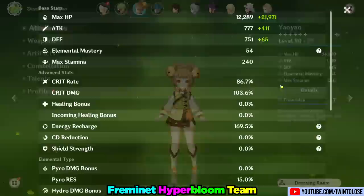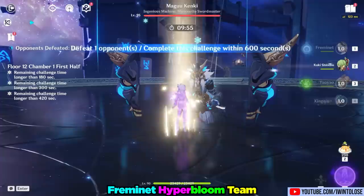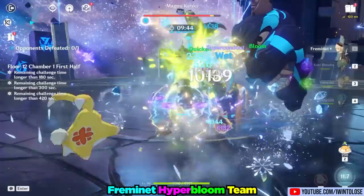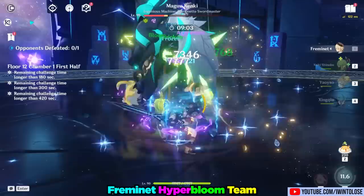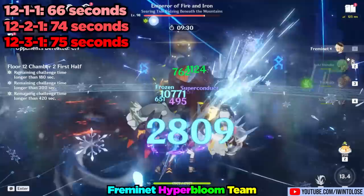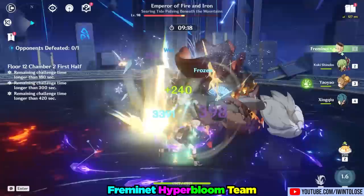Now let's take a look at his performance in a team. Right now, I think his best team is ironically a Hyperbloom team. Hyperbloom happens to have all the elements to fully utilize Freminet's kit: Electro for superconduct, Hydro to freeze so Freminet can shatter and generate blooms, and a Dendro character to create Dendro cores. Since Cryo doesn't interfere with these reactions in a major way, we have a functional Hyperbloom driver. Freminet gains some interrupt resistance during his burst, and combined with Xingqiu, he's a fairly solid driver. Although Hyperbloom is probably dealing significantly more damage than Freminet's. This team completed the top half of Abyss 12 within the recommended time, all with 4-star weapons. Freminet doesn't interfere with Hyperbloom, making him a good option for such a team.